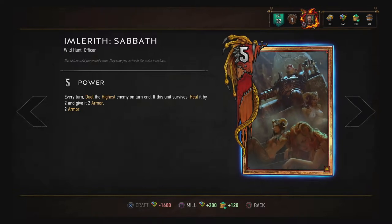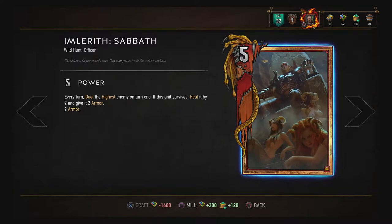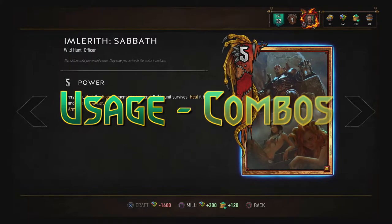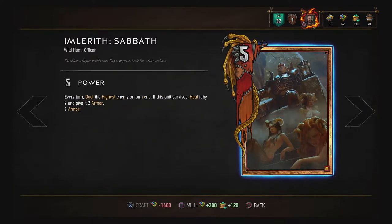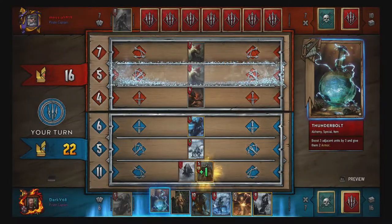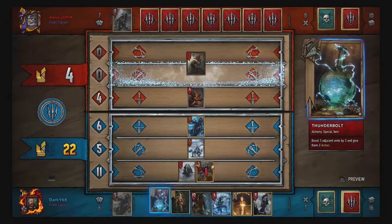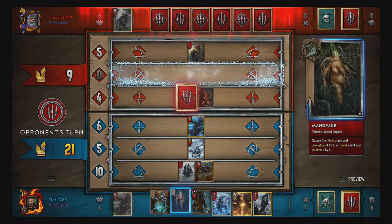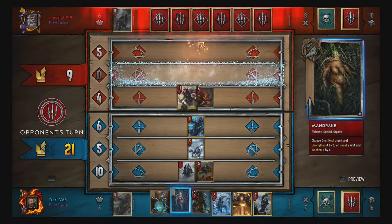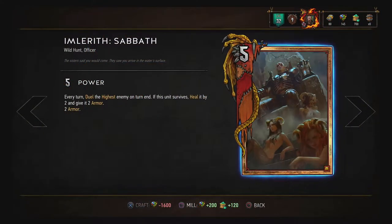He will repeat this at the end of all your turns every time. But that's just the card on its own — let's see what we can do to improve this. Imlerith's biggest weakness is his vulnerability early on. There are a few things you can do to fix this.